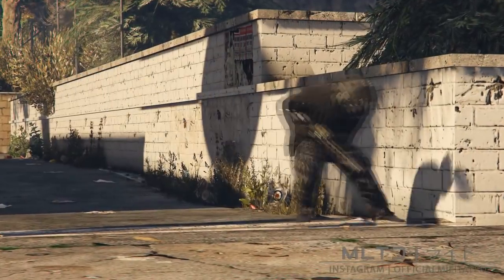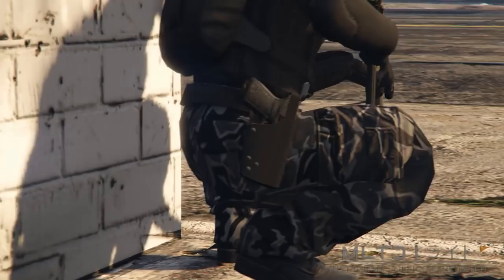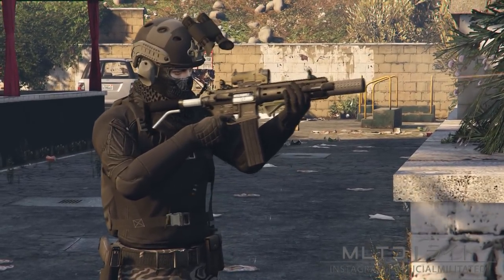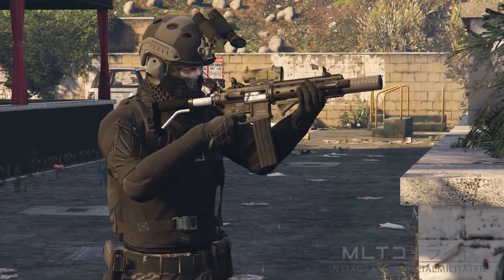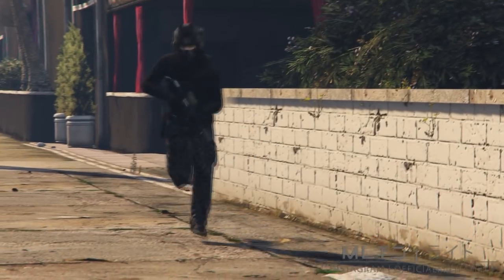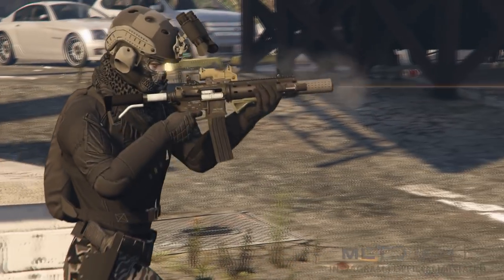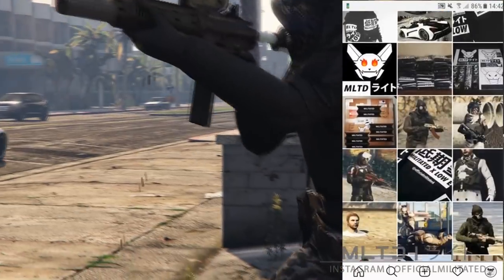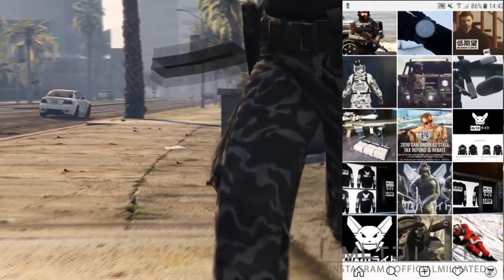Hello and welcome to the video. It's Militated here and today I'm going to be showing you how to get the police or IAA belt onto any outfit. If you experience any issues when performing this glitch then please do make sure that you read the pinned comment down below. If you enjoy the video then please leave a like and subscribe to the channel, and you can also follow me on Instagram at officialmilitated. With all of that said, we are now ready to get onto the actual glitch.